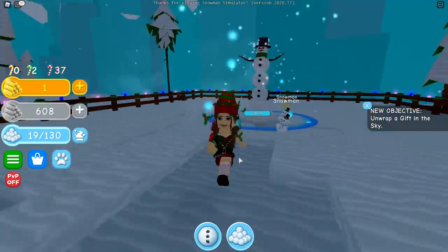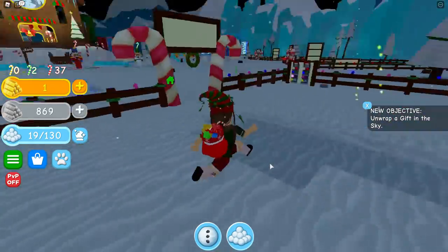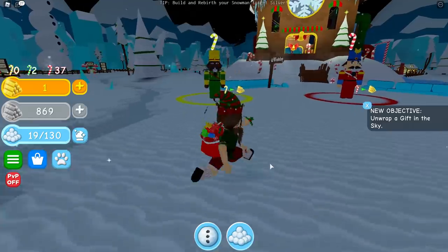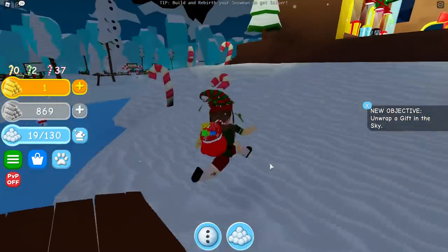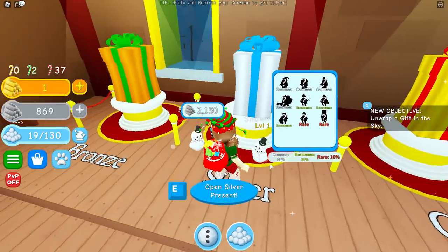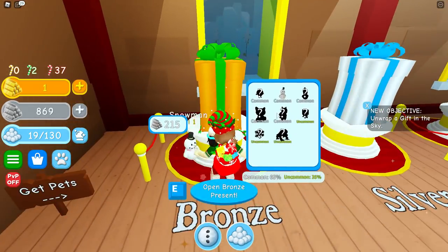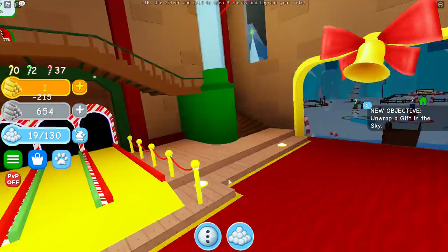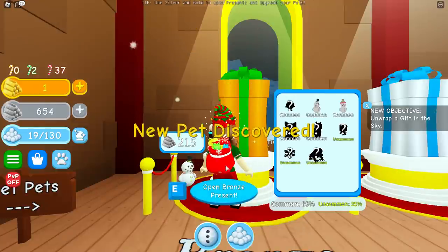Okay, my snowman is done! I'm not even gonna wait for you to say Merry Christmas - I'm sorry, I have to eliminate you real quick. I want to see if I can get a better pet. What is this - that's bronze, that's what we got. Silver - oh my gosh, I can't even get silver? That's a lot. Okay fine, we'll get one of these.